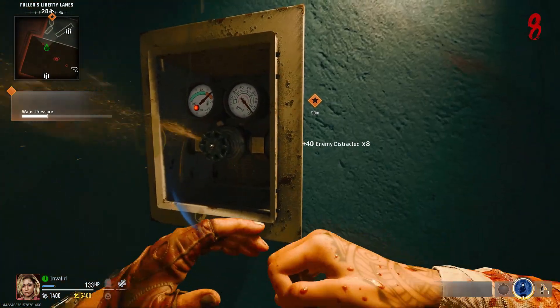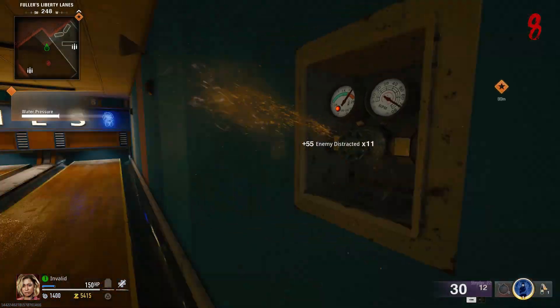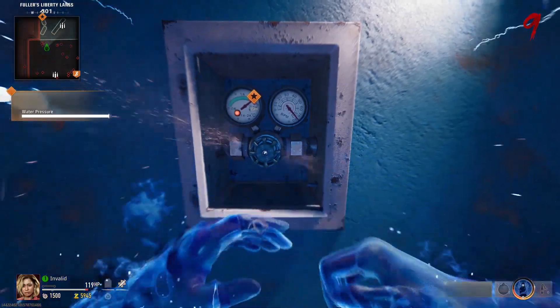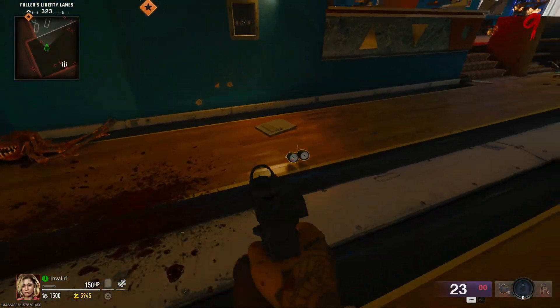You'll need to turn this water valve until the bar fills up completely. If you're solo, use things like decoys or smokes, or you can also hoard up all the zombies that spawn, take them far away, and run back to the valve to fill up the progress bar as much as you can. Once filled, pick up the water pressure gauge off the floor.